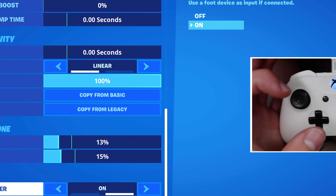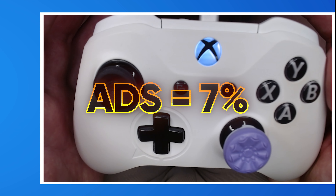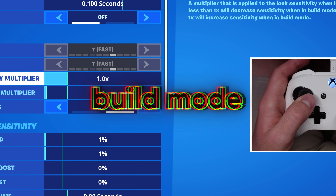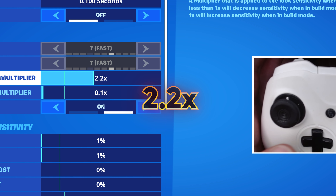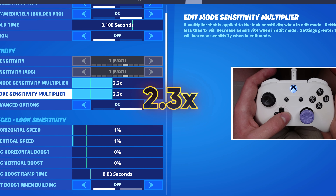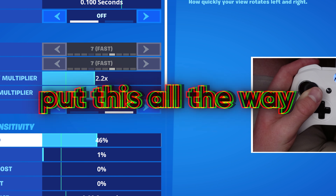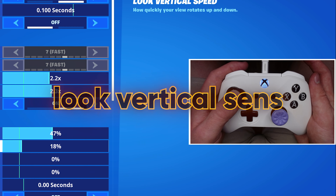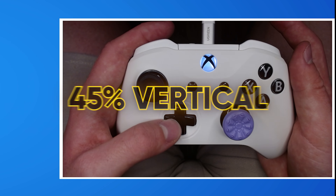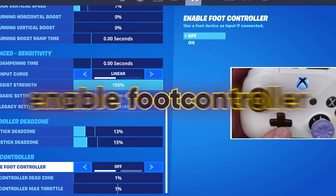Alright, stay right until the end for the bonus aim assist trick. ADS for both of these, you're going to go ahead and put them down to 7% for both. Build mode, you're going to go ahead and put this all the way up to around 2.2 — that's the new god setting. And edit mode, you're going to go ahead and scroll this all the way up until you get to 2.3 exactly. Look horizontal setting, put this all the way up to 47%. And look vertical setting, put this all the way up to 45%. Now, to get that bonus aim assist setting, all you have to do is basically enable foot controller.